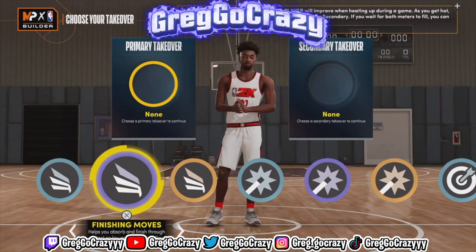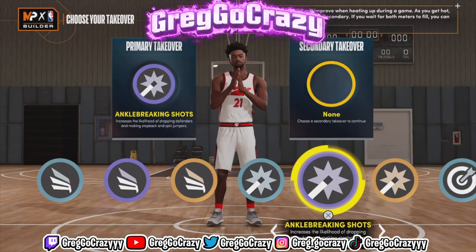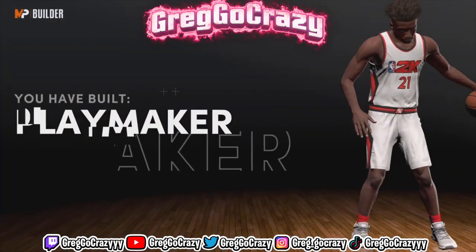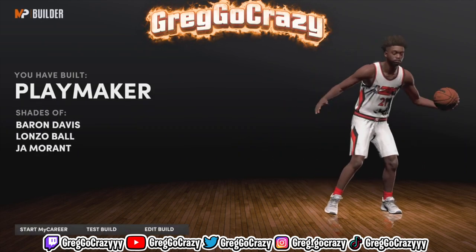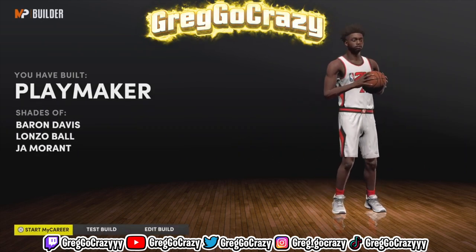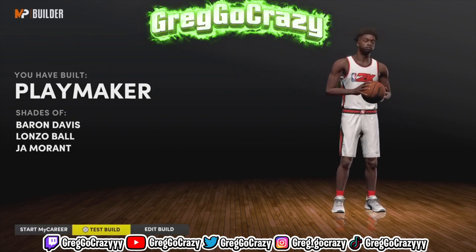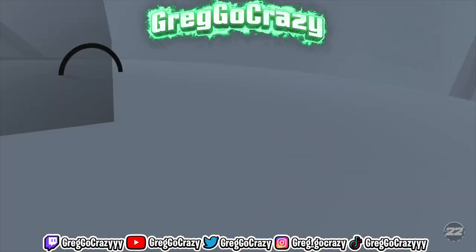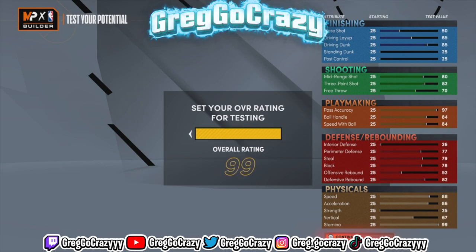I just really made this build to break ankles, that's why I gave him ankle-breaking shots. As you can see the title comes out to playmaker — comparing him to Ja Morant, Lonzo, and Baron Davis. Those boys were nice, so this build might be nice too. You gotta try something different sometimes, shake it up, can't be like everybody else — that's why I made this build.